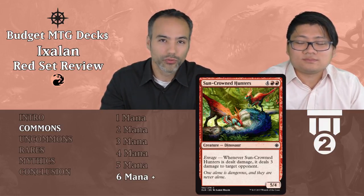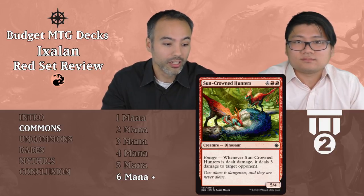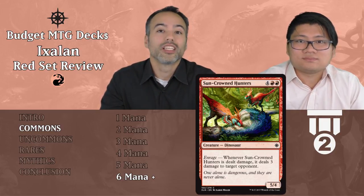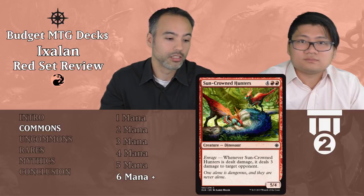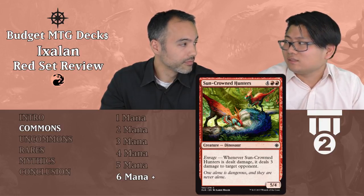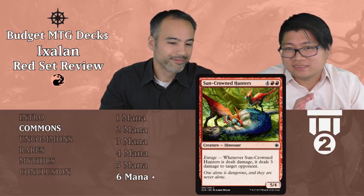The last common is Sun-Crowned Hunters, costing four and two red — for six mana, it's a 5/4 Dinosaur with Enrage: whenever this creature is dealt damage, it deals three damage to target opponent. The body is fine with more than two toughness, so you can attack efficiently. The enrage ability gives reach — if it gets blocked or you deal damage to it, it punishes your opponent. It's expensive at six mana, but you get a 5/4 that does something when damaged. Always play it — tier two.